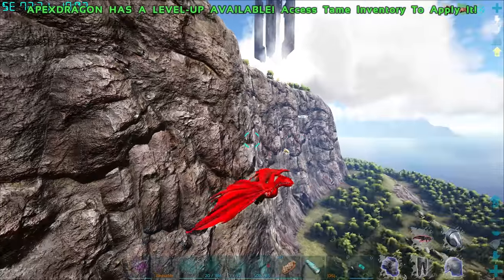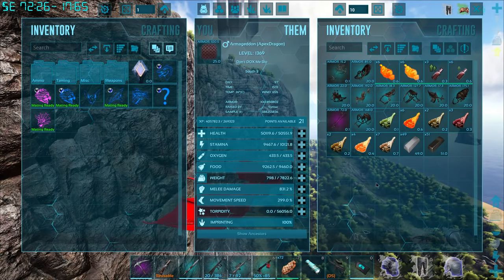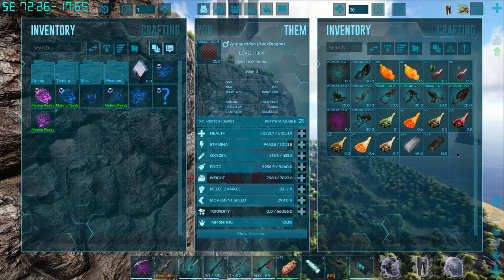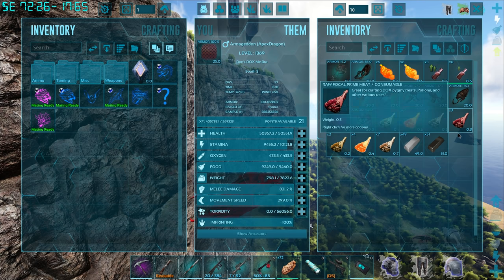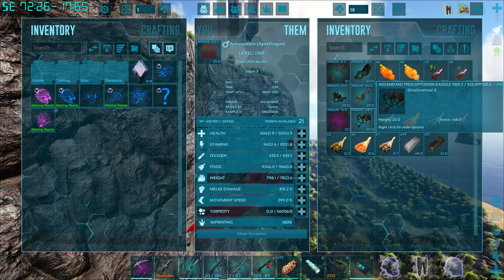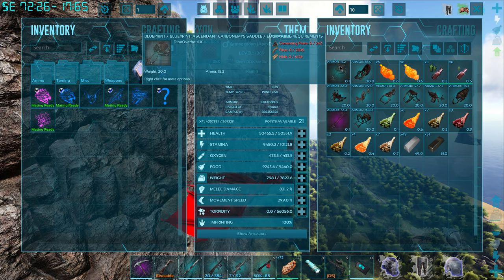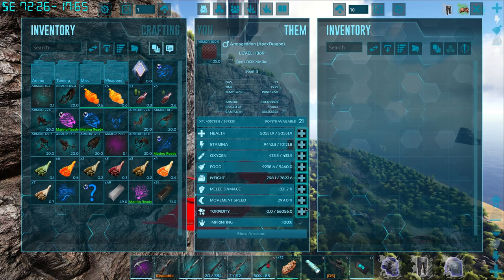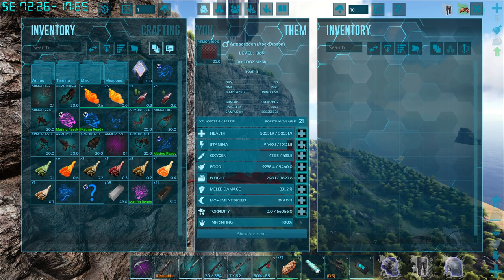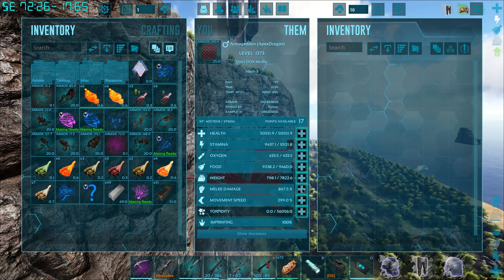This is a very amazing day so far. We got 21 levels - I don't know what I want to start pumping into, but we also got a crap ton of really nice saddles: Gallimimus, Mantis, Megalodon, Mosa, Pachy, Parasaur. We got a Procoptidon that looks exactly like a Rex saddle, what looks like a Carno, and a turtle. A bunch of potions and different meats as well. Let's just pump everything into melee.